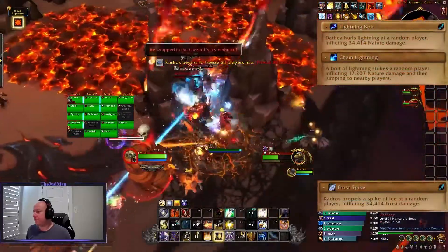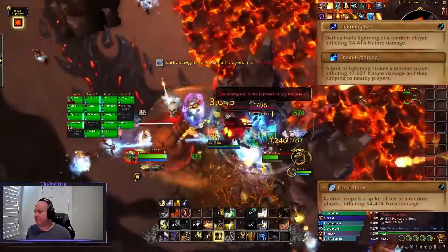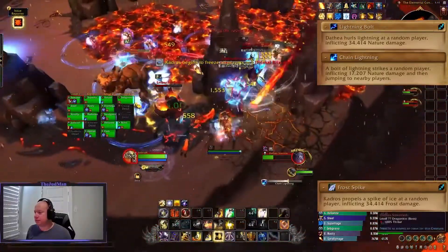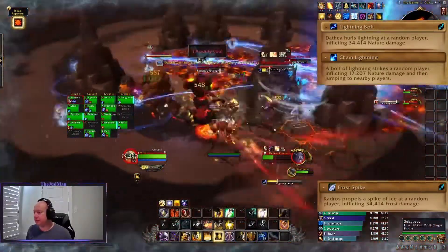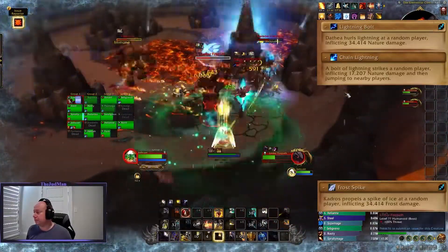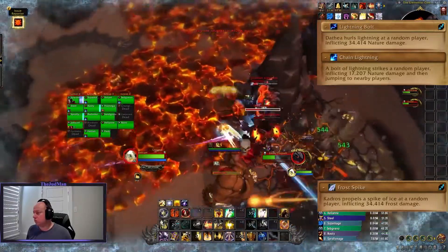As far as less impactful abilities, Kadros and Dathaea spam interruptible casts that do damage to random raid members. They should generally be interrupted whenever possible to reduce raid damage, and specifically interrupted when the bosses need to be moved. Dathaea also casts Chain Lightning, which just does unavoidable raid-wide damage.